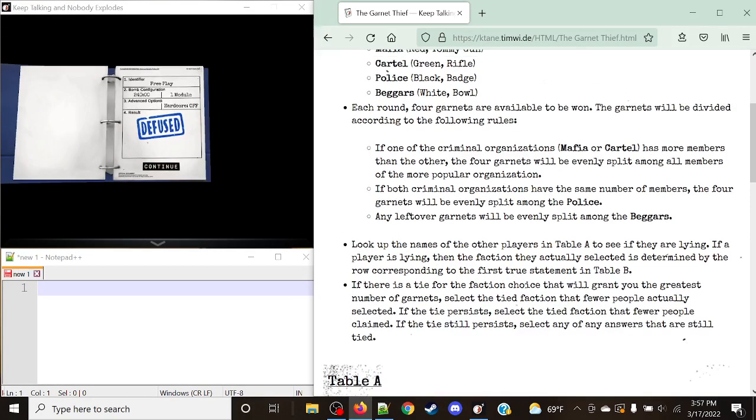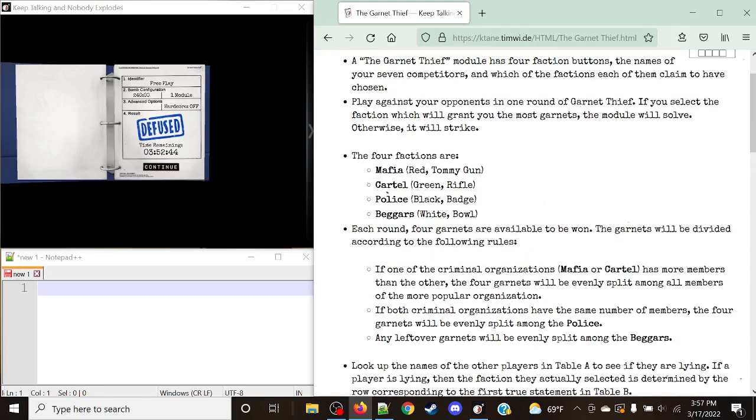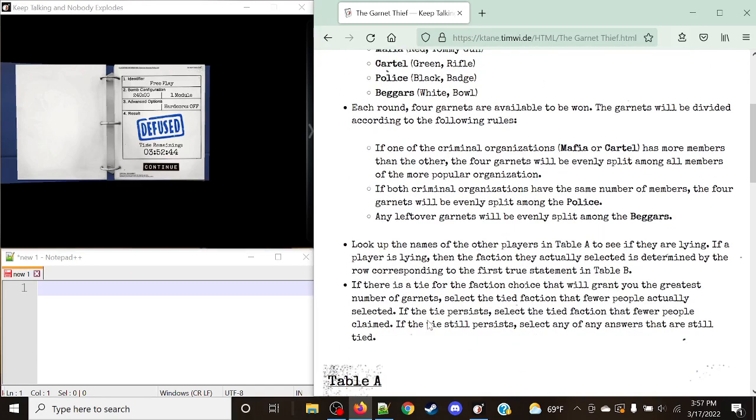Just be careful with the tie rules and make sure you understand what 'evenly split' means and what 'claims' refers to. Claiming refers to what was shown on the module — in this case, Cartel was claimed only once. Make sure you understand how the tie rules work and the different terminologies. But as always, thank you guys for watching. Remember to stay crazy, stay cool, and I'll see you guys in the next one. Bye-bye.